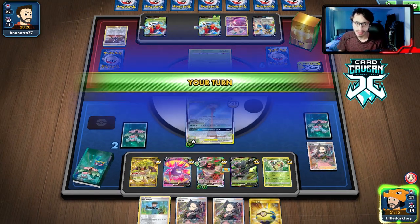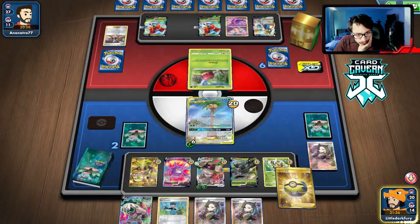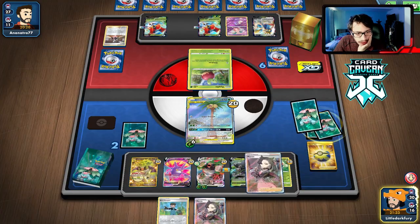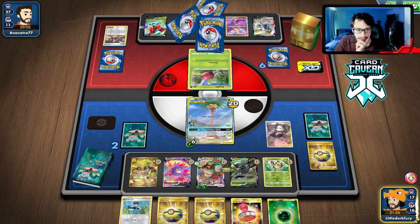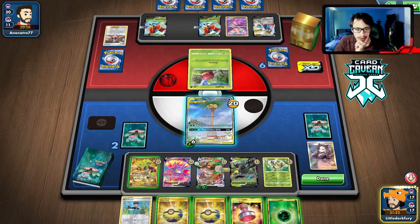We can go Marnie here to shuffle the deck and increase chances of getting Boss. If we're both going to spam Marnie, we might as well just make it a Marnie spam game. That's kind of what the standard format has become — all about the Marnie spam.